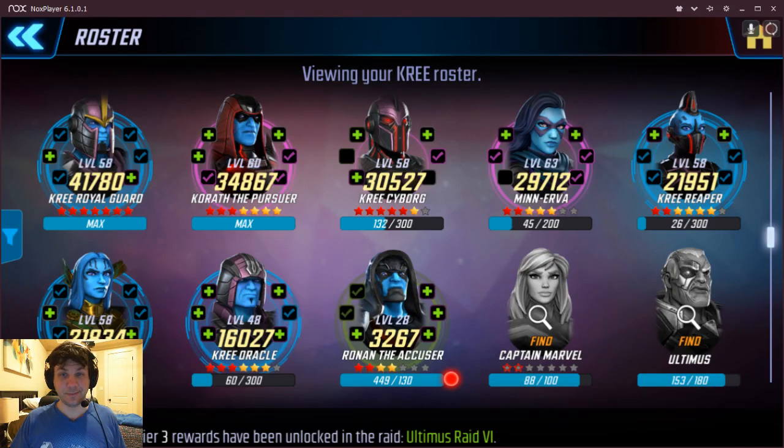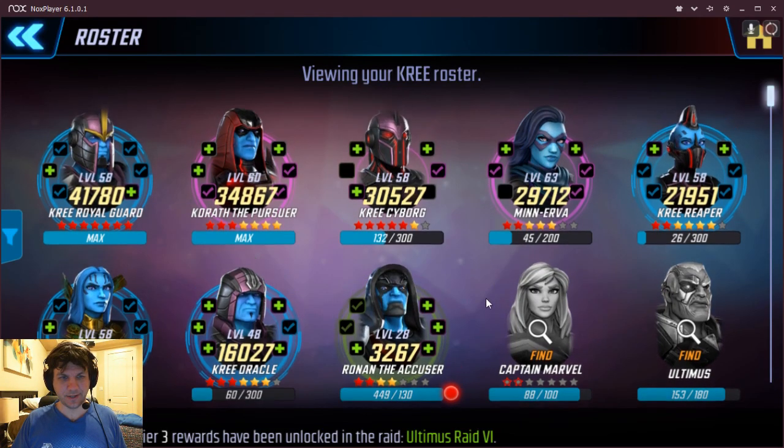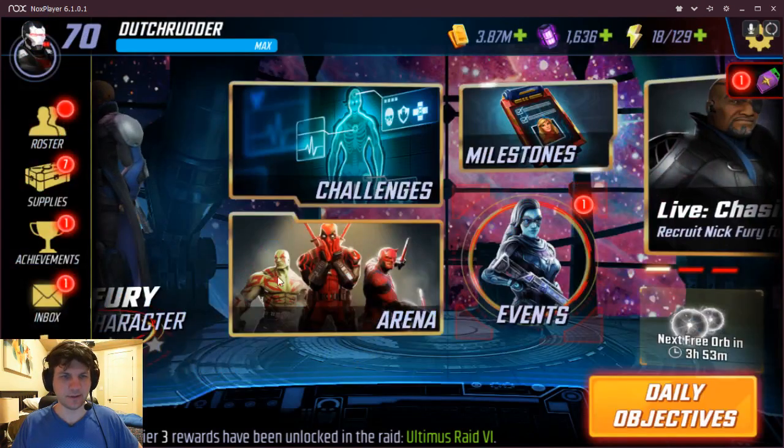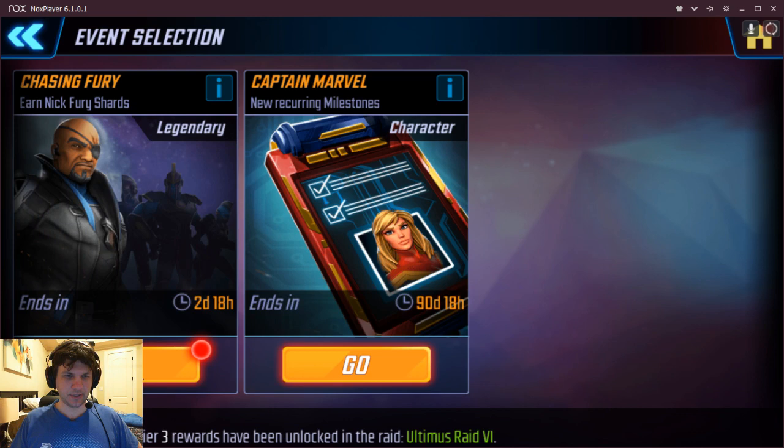Alright guys, it is time to unlock Six Star Fury. My Kree are kind of all over the place thanks to Red Stars. I've got 7 on my Royal Guard, 5 on Cyborg, so I plan on them carrying the team here. And then 2 on Reaper, Noble, and 3 on Oracle, but they're so low level I don't expect them to do a whole lot. They're more for just being punching bags and taking some of the heat off my other guys.